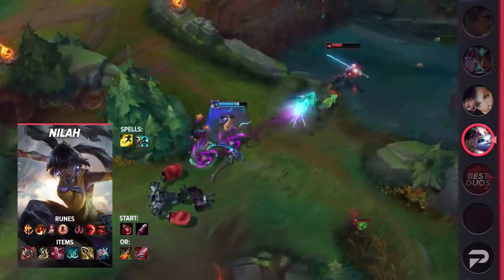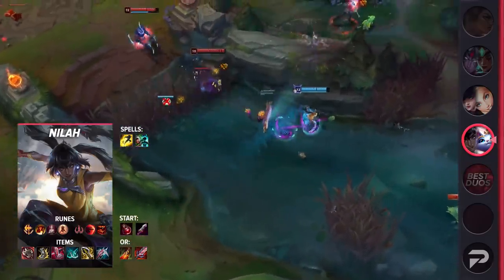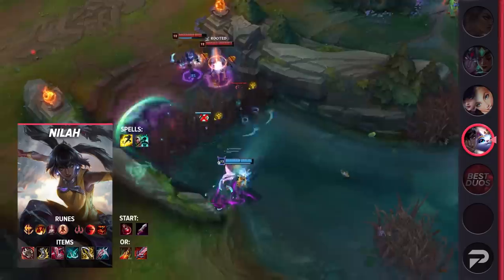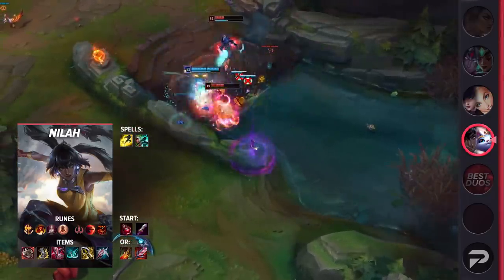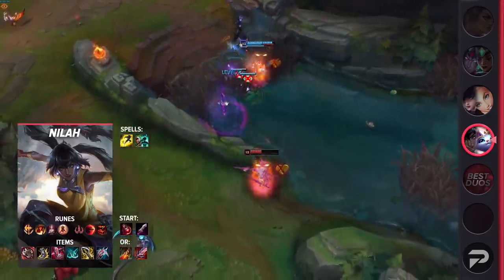Finally, your items will consist of Ravenous Hydra, Berserker's Greaves, Immortal Shieldbow, Phantom Dancer, Infinity Edge, and finish off with Lord Dominik's for Armor Pen, Death's Dance for Survivability, or Bloodthirster for Sustain.